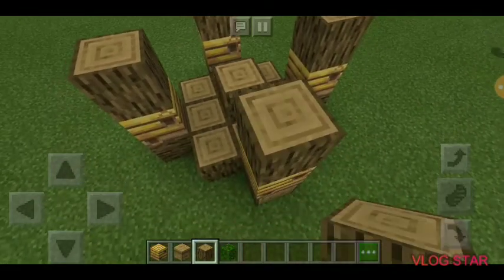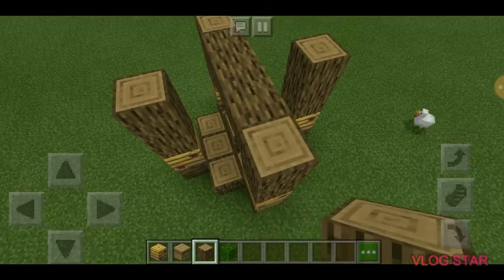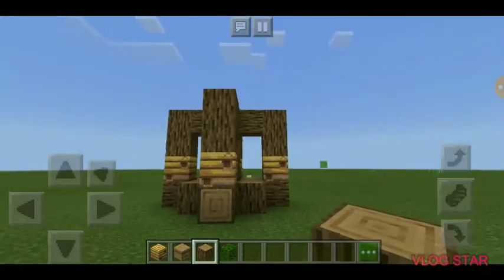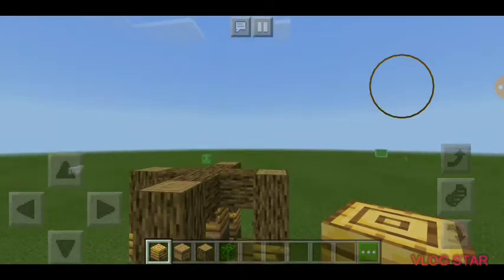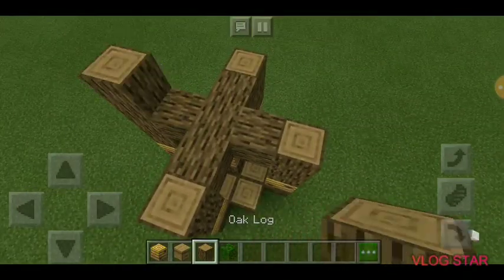Put some bee nests there, then put those there so they go up, and then make them cross so it looks like that. Then if you want to, you can put a bee nest in the center.